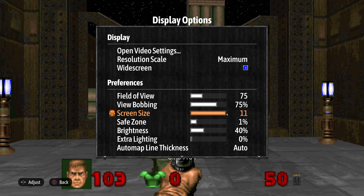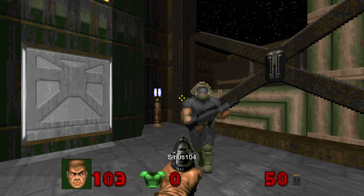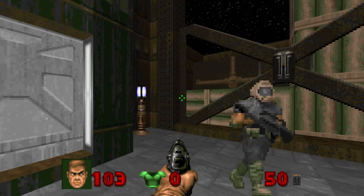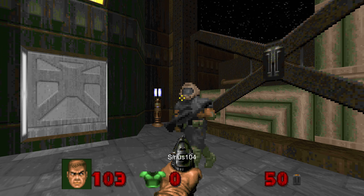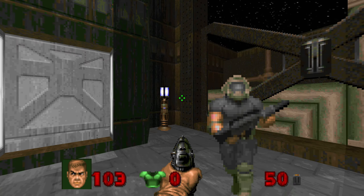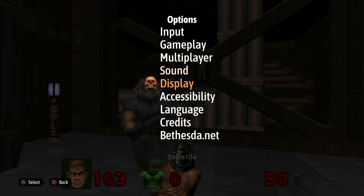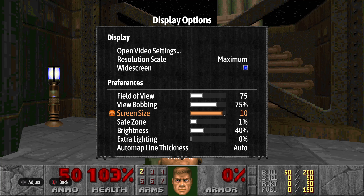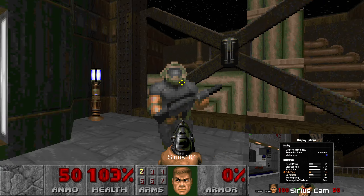Under display options, there's the field of view - you're on 20, I'd leave it at 75. Here's where it might interest people: it starts with screen size 10 with the default HUD, which I've never liked - this giant HUD. All the source ports remove it or have an alternate HUD. So screen size 11.